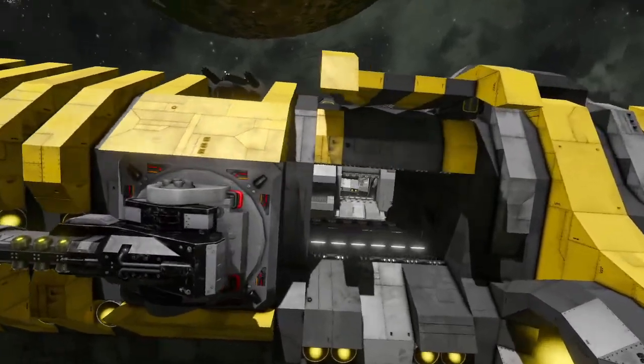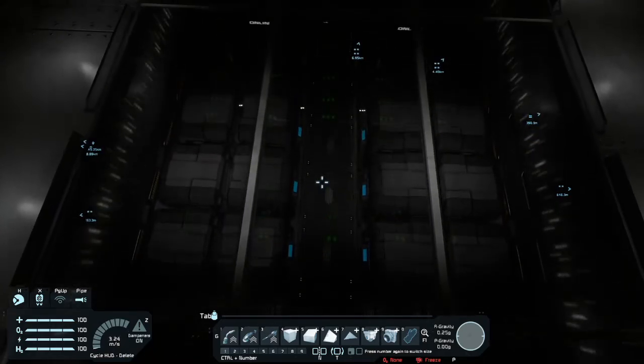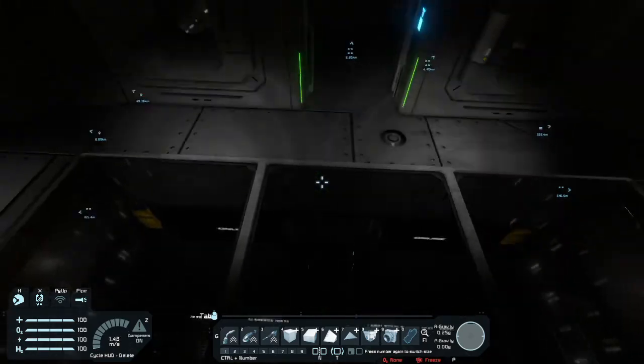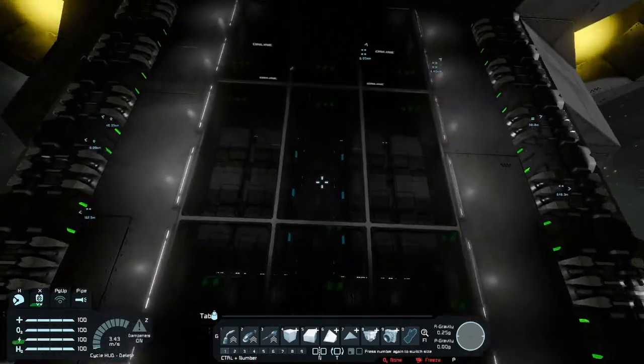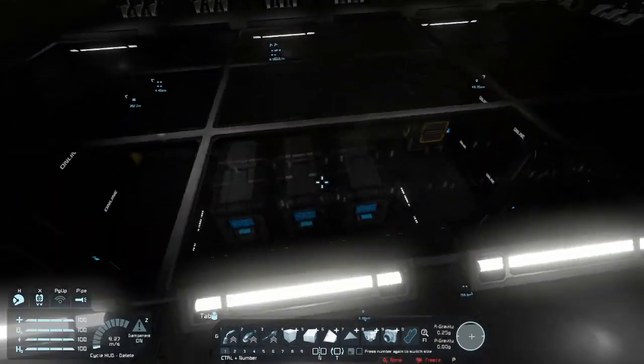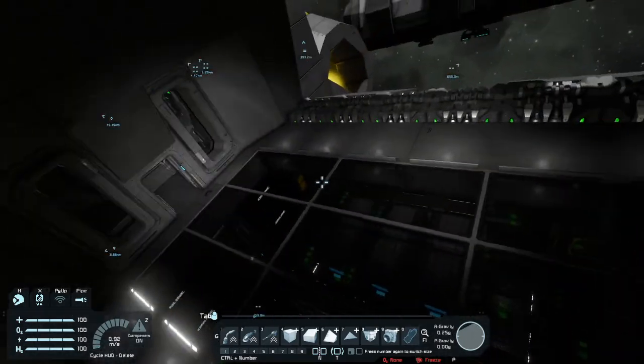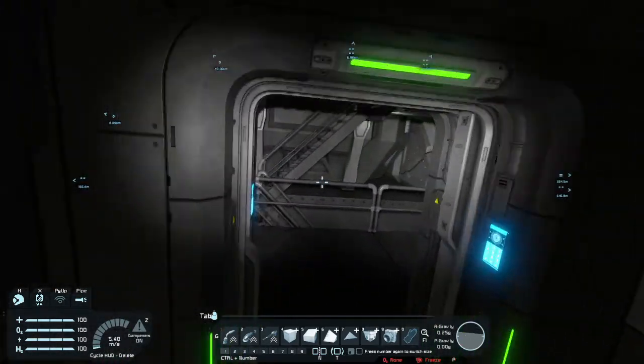So all future iterations after that move the hangar to the front. Another cool one was the idea of putting the server room down here. The only problem with putting the server room in this exact configuration is it's a little bit off-center because it's like five wide and this is six wide. So I had to do some modifications.